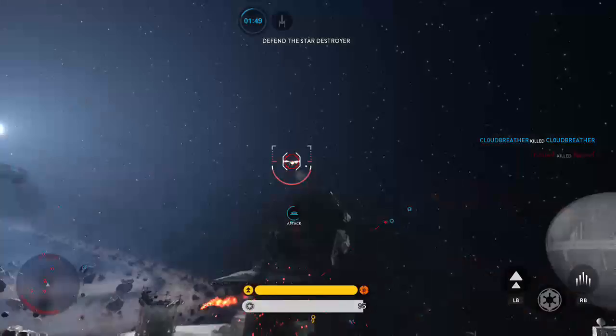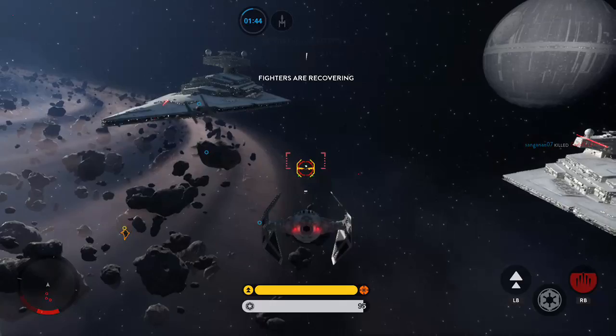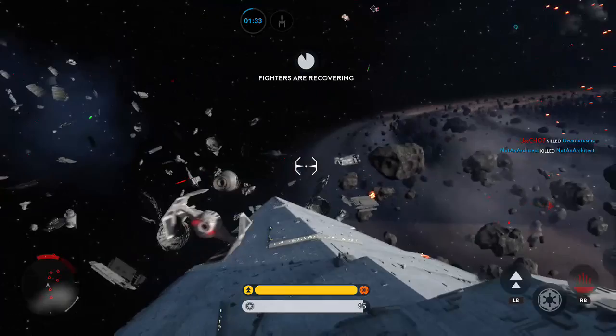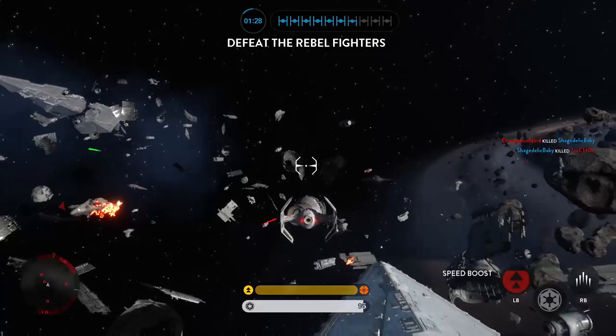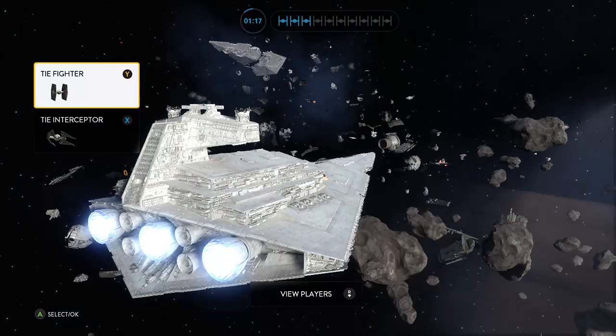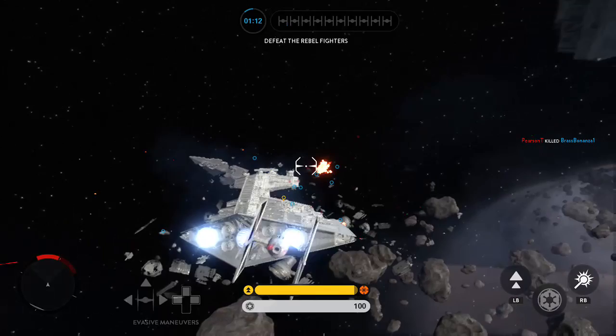I'm noticing now that even though you can't be a Y-wing, you can still attack it. I had a brain fart because I thought you couldn't do that on Walker Assault, but you can — it's just not easy. And obviously being able to shoot the Y-wings is a very good thing if you're trying to protect your Star Destroyer.